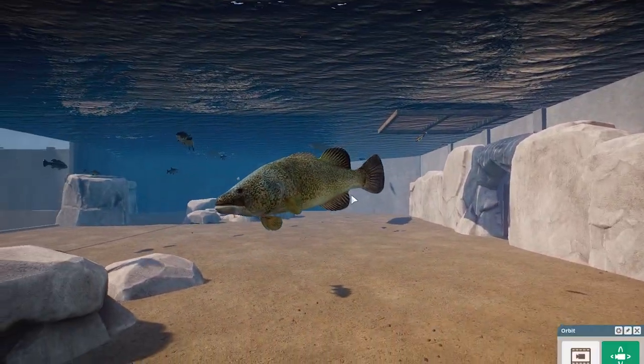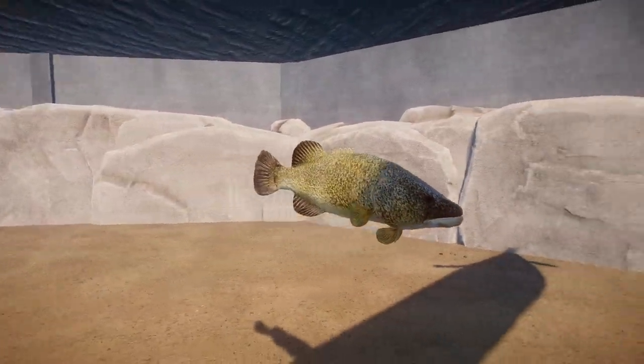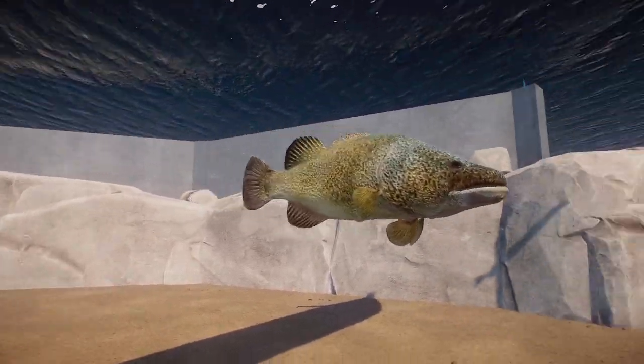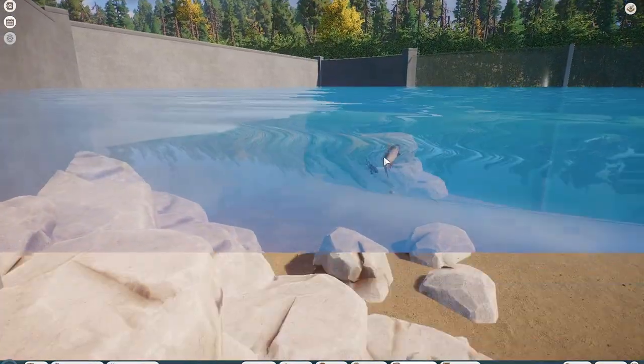We have the only Australian fish this week — this is the Murray Cod. This is a relatively huge fish, which I think is pretty cool. They have this really interesting splotching pattern on them, which I really do love. Their fins are really gorgeous as well, nice rounded off. It's just super awesome to see this kind of morphology in them.